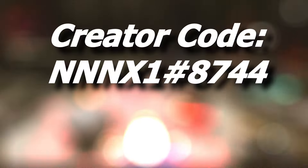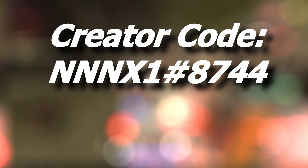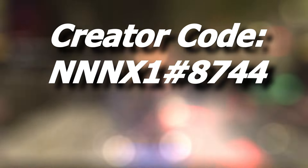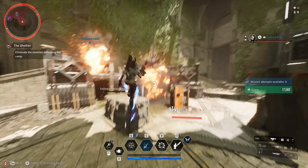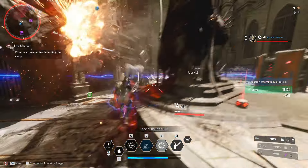Just before we do though, please do use my creator code which is on screen right now. I've also got a link for my Discord server in the description — it's everything to do with The First Descendant. So if you are interested in that, please click the link in the description and join up. We would be happy to have you there.